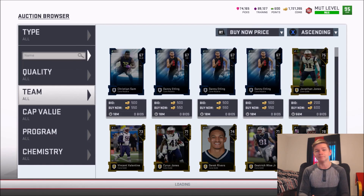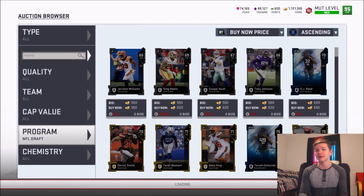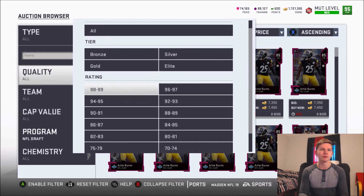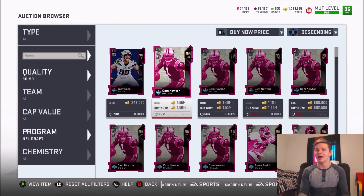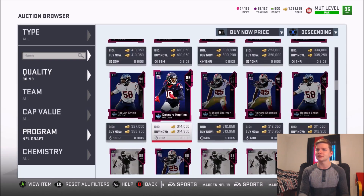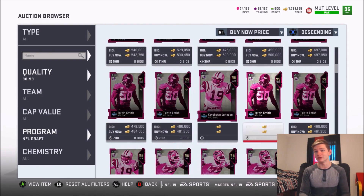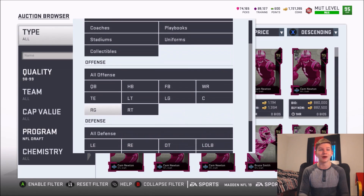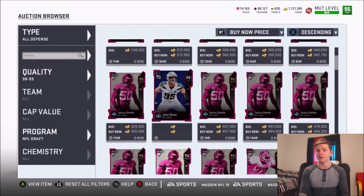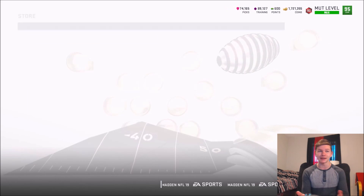Let's check out the new limited time card and see what the buzz is about — not a great buzz, but let's look. Twitter is not happy with this card. I only know one stat everyone's been talking about: he has 85 speed, which is not great for a 99 overall limited time card. He doesn't appear to be up yet. Bruce Smith is down to 400k, Queshawn Johnson is 460k, Telvin Smith is 460k, Cam Newton is 700k — not much for 99 overall limited time cards.